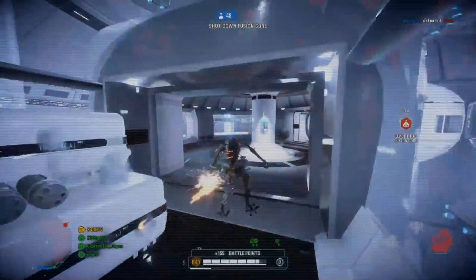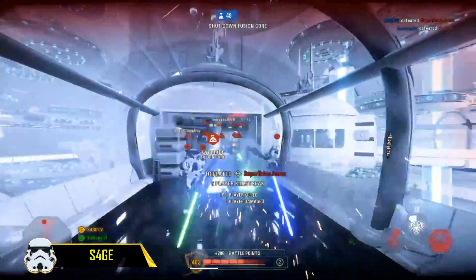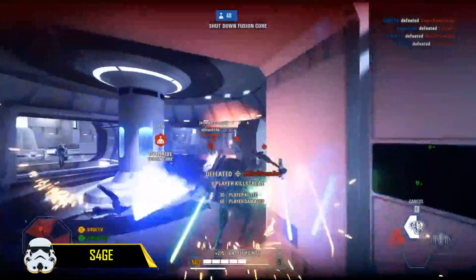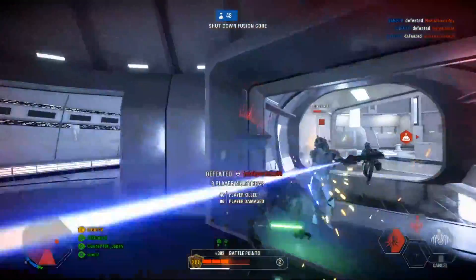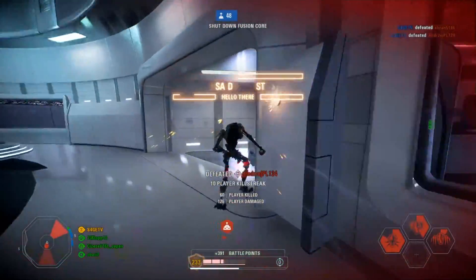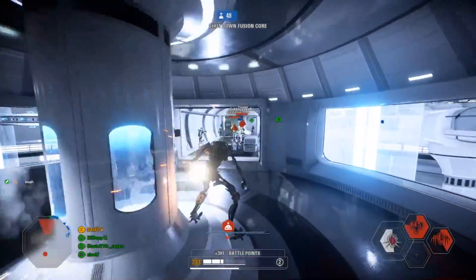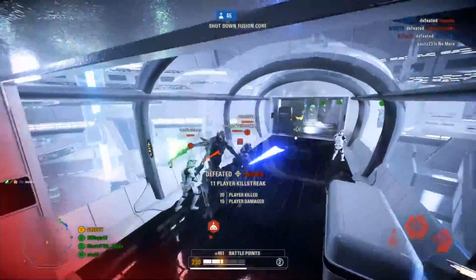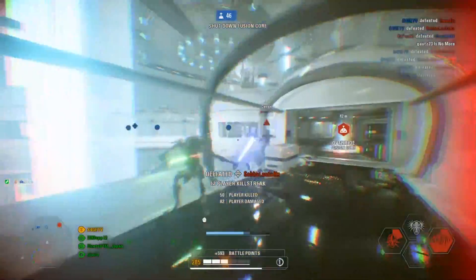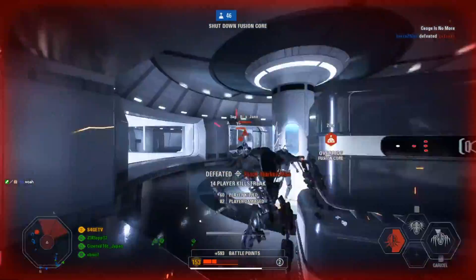At the number 3 spot we have Sage, with a really good multi-kill on Kamino with Grievous, who is kind of the master of multi-kills in terms of heroes — at least in my opinion. Combining the Unrelenting Advance, Claw Rush, Thrust Surge and some good lightsaber hits to get around 15 kills in a couple of seconds. He almost wipes out the entire enemy team and clears the way for his teammates to go in and capture the point.